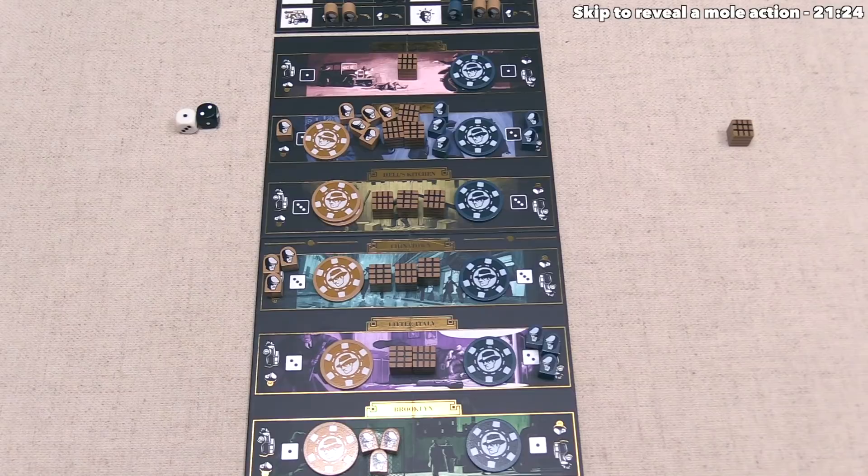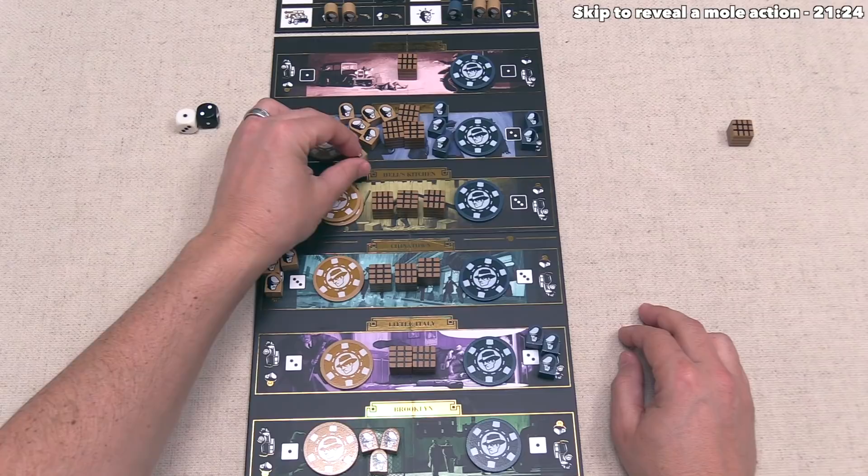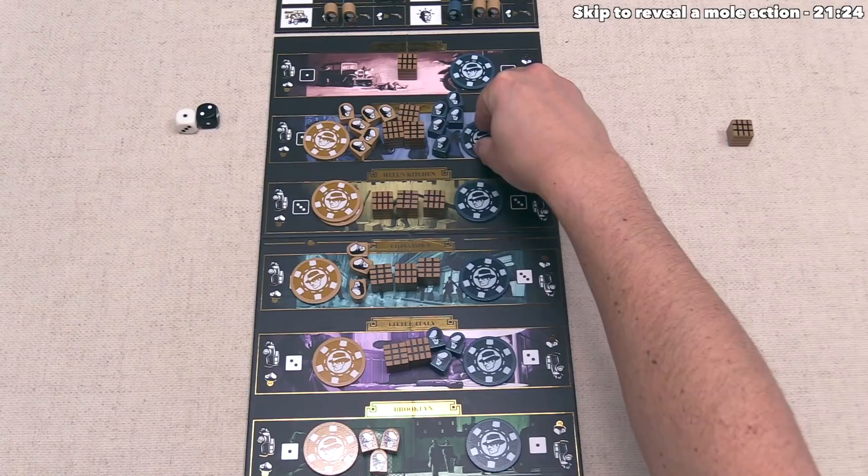The end-of-round phase has four steps. First, all of the cars drive their henchmen into their associated locations — so all remaining henchmen in cars are deposited into their destination spots. Then it's time to resolve the DA track.